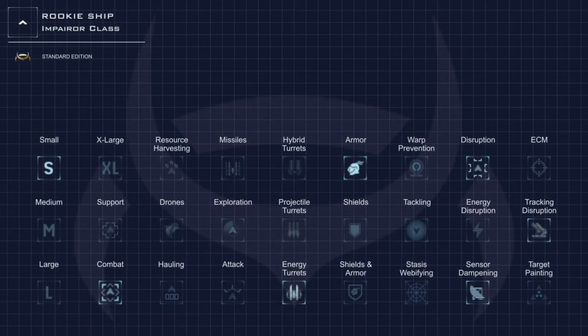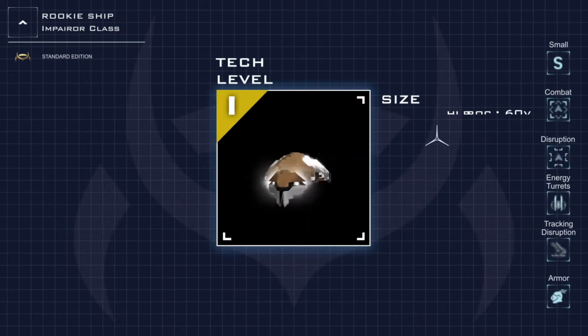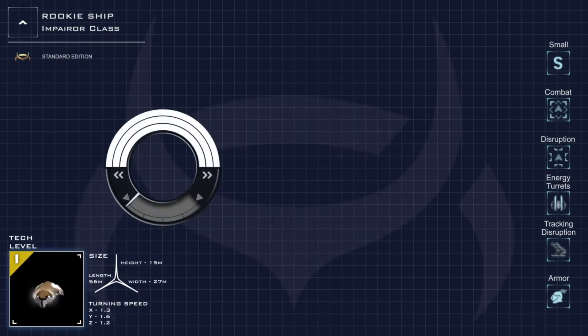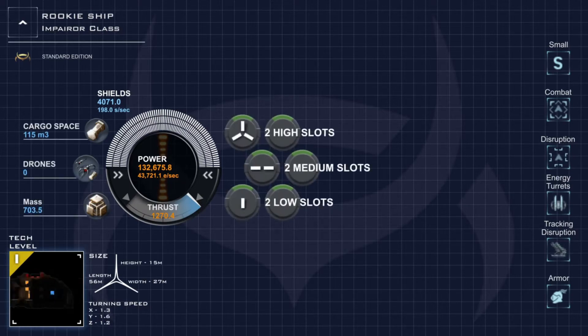Its primary use is in the disruption of enemy tracking, which is a system I may install at a future date. It has relatively weak stats as it is a rookie ship — very little shields, yet a decent amount of armor. After some testing I have come to the conclusion that it is very much possible to armor tank with the ship. It has a defensive effect for armor installed, so use that to your advantage.